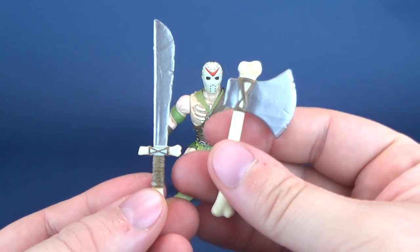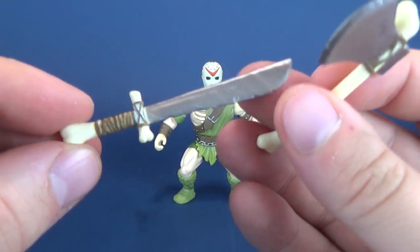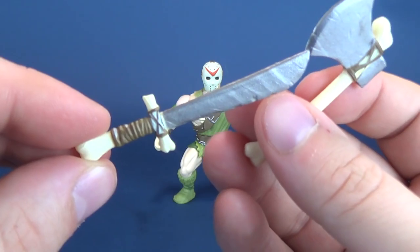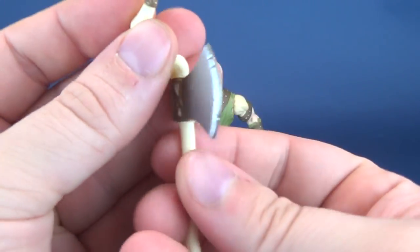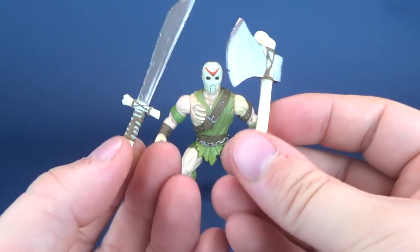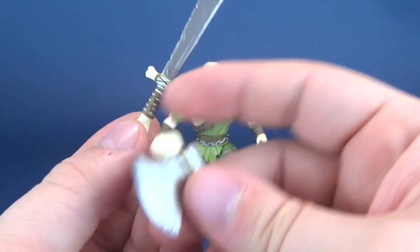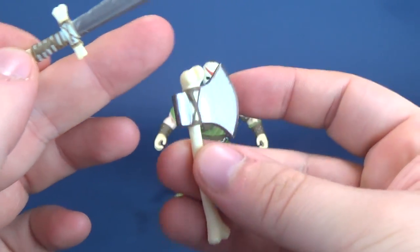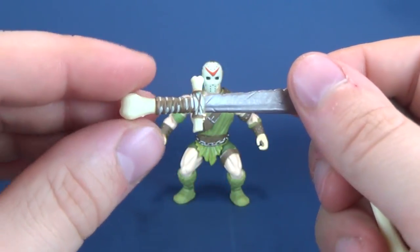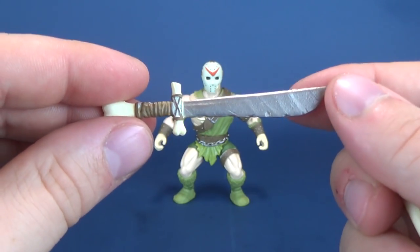I have to give them credit for taking his weapons and making them a little cruder. Even the blades themselves have a nice little chipped-away edge to them. They're not sharp, so you're not going to cut yourself. The colors are pretty consistent — the bones are almost a beige color, and you've got brown strappings attaching the blade of the axe to the bone, same for the sword. I'm not going to call it a machete — it doesn't look like a machete.